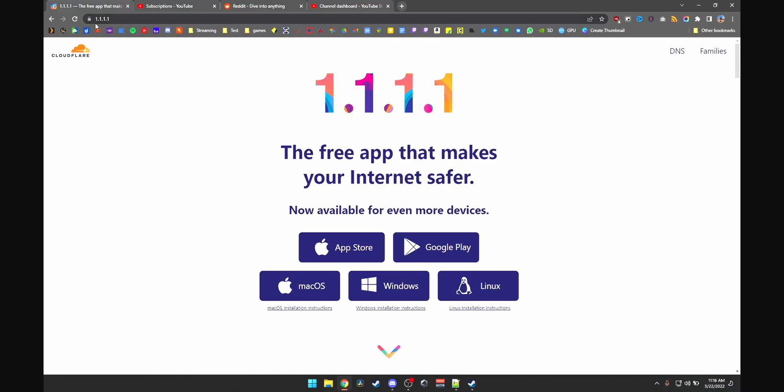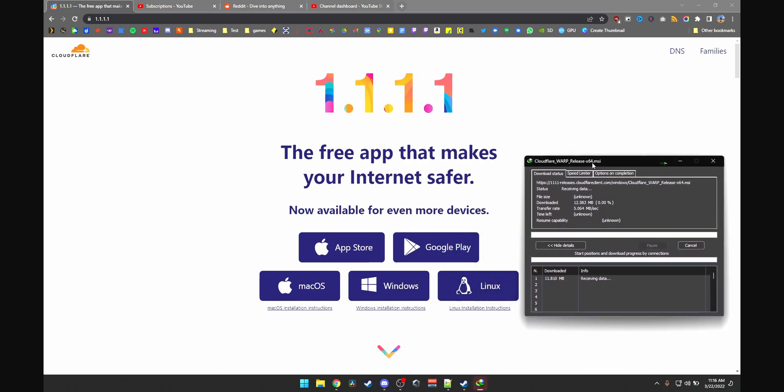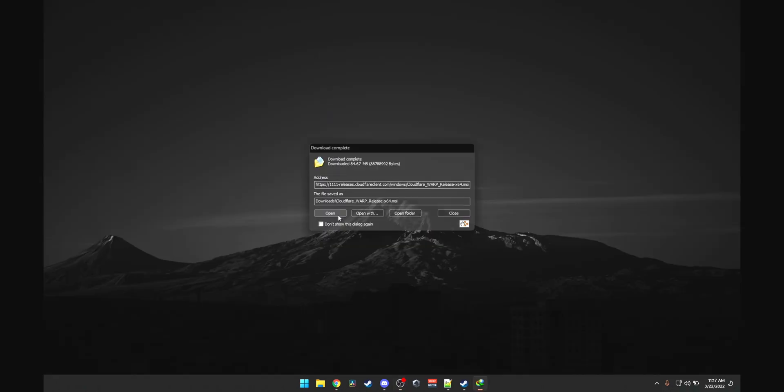Go to this website — it's very simple: 1.1.1.1. Just download it for Windows, Mac, or whatever device you're trying to stop packet loss on, and just install that.